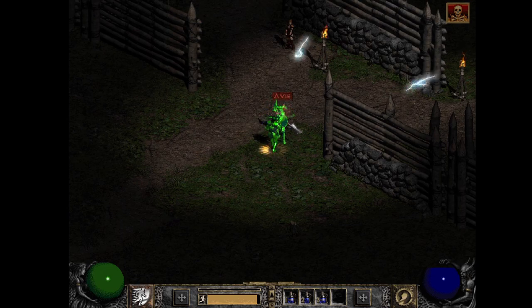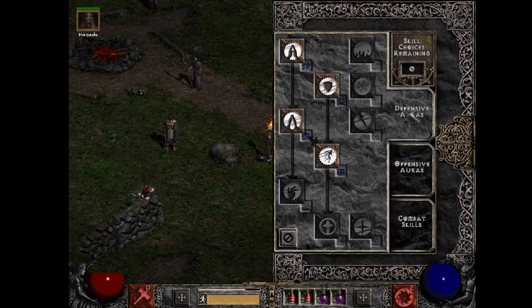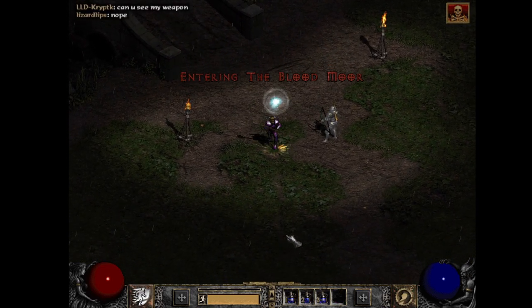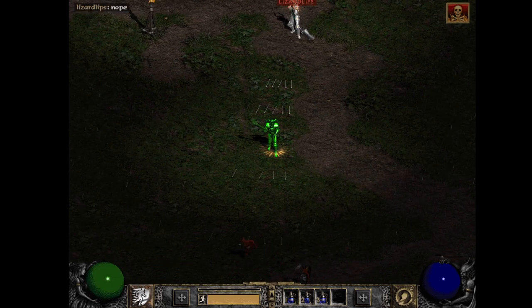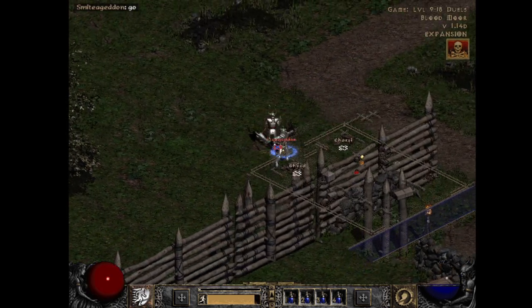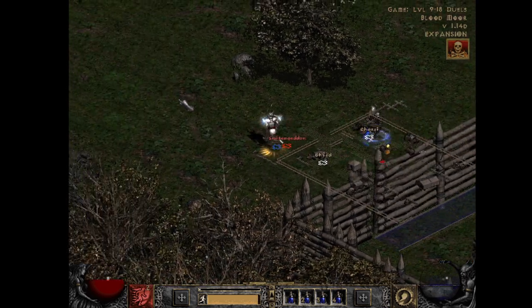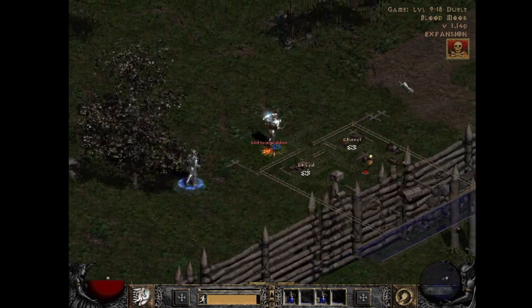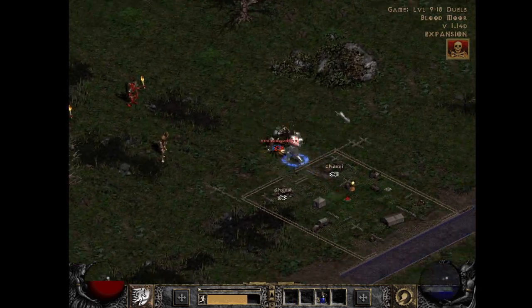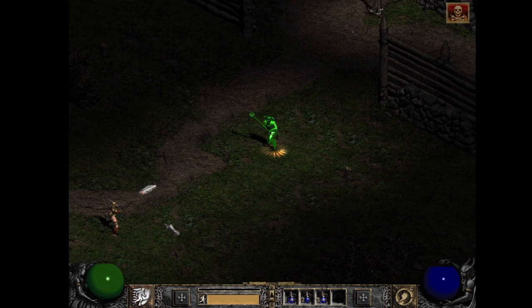All builds in Diablo 2 revolve around life, resistances, breakpoints, and damage. Endgame builds achieve damage through maxing their skills or using gear with plus two to all skills like the Enigma, Heart of the Oak, or Shaco. They also attempt to achieve multiple breakpoints — attack speed, cast speed, block, hit recovery — and max resistances through gear, Anya, and charms. Some endgame builds don't even use life. With low level dueling, we achieve life by stacking it directly from gear and attribute distribution, and only certain breakpoints need to be achieved dependent on our build.